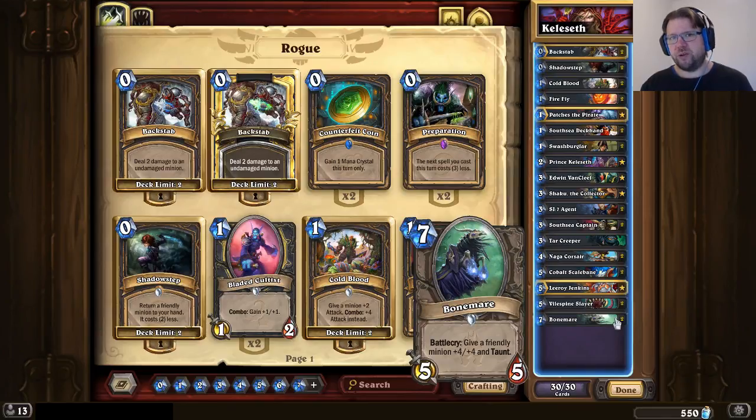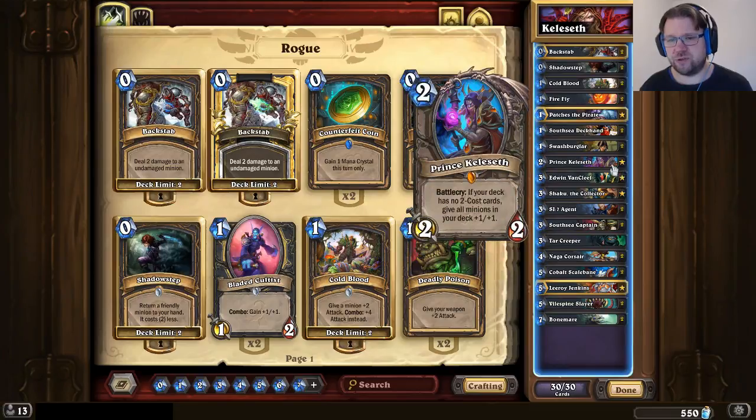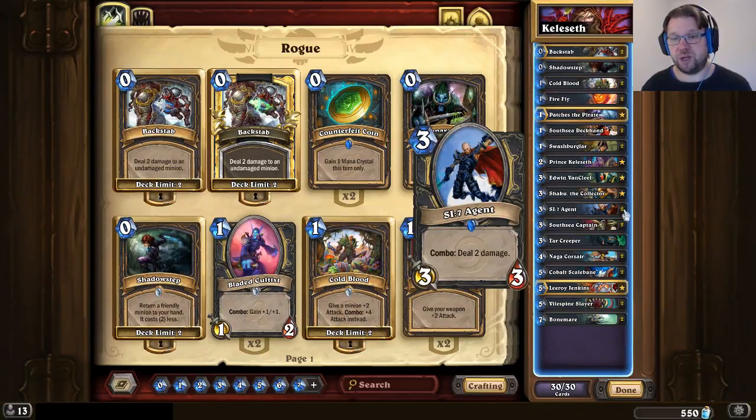You have to take into account what your hand looks like and what's the overall situation. One thing that can make playing Shadowstep with Prince Keleseth much more attractive is if you have South Sea Captain already. If you Shadowstep the Prince, then play South Sea Captain, it pulls that +2/+2 buffed Patches from your deck. That's a pretty strong consideration when thinking whether to Shadowstep the Prince or save the Shadowstep for some kind of combo card.